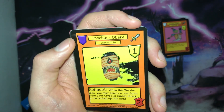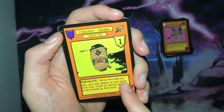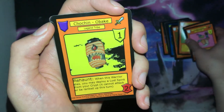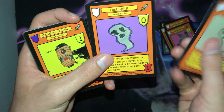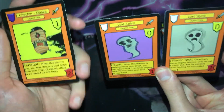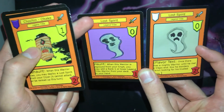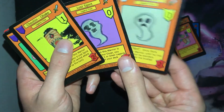Next we have Chochin Obake. It is a rank one warrior with two power and the Rehaunt ability: when this warrior dies, you may deploy a Lost Spirit from your crypt — it cannot attack or be ranked up this turn. So when Chochin Obake dies, you can deploy either version of Lost Spirit — whichever one you have in your crypt. This adds more utility to the card and gives you an interesting deck-building choice: do you want to grab a beater, or a card that'll help you set up next turn?